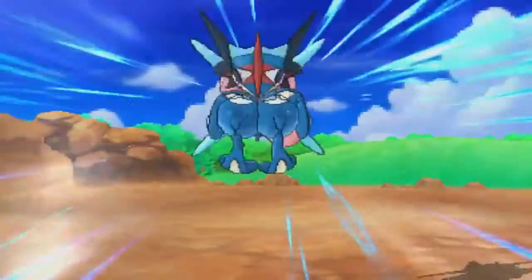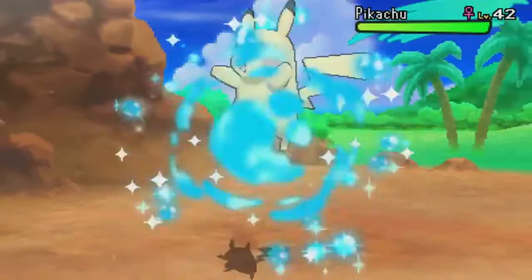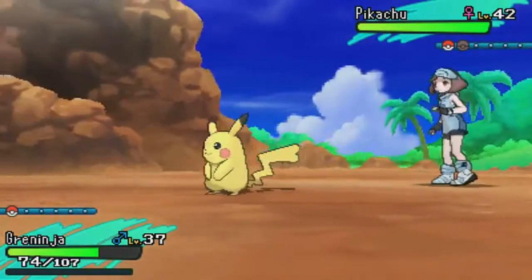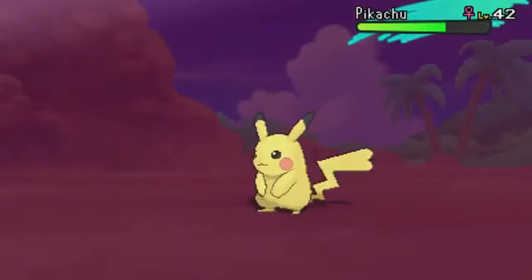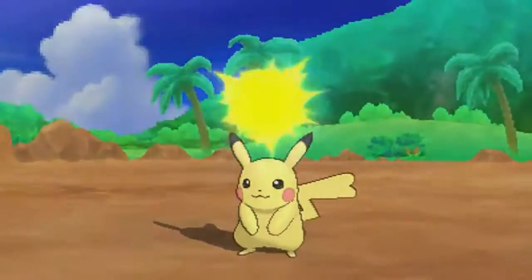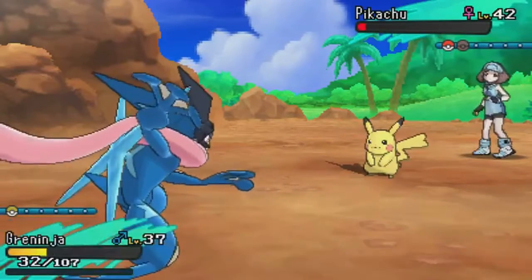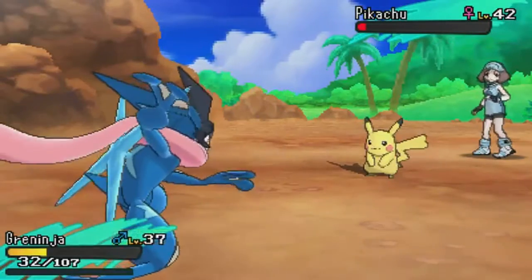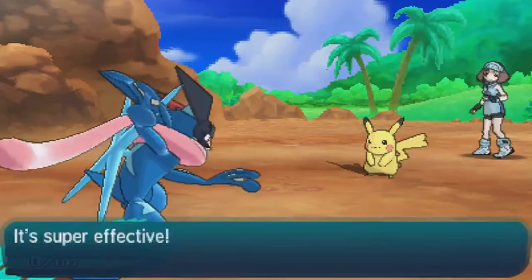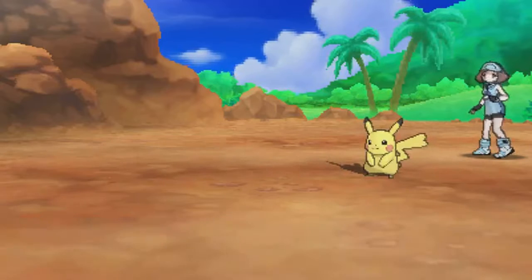Oh dear Lord — level 42. That's overdoing it — definitely overdoing it. Night Slash. And that's an Alolan form right? Static — sweet. Finally. Electroball — I swear, this is gonna kill me, right? Oh God. Not like this. Water Shuriken go! Crippled son of a bitch. Greninja, what are you doing? You wanna die? Sweet. I blacked out. I gave them money. Fuck me.